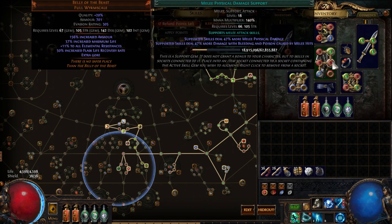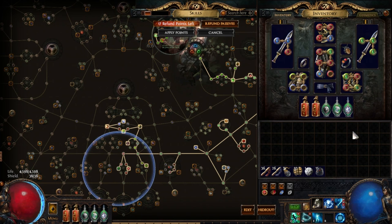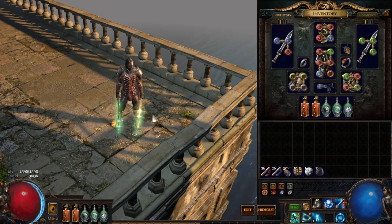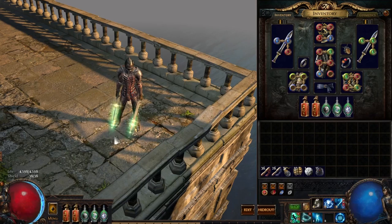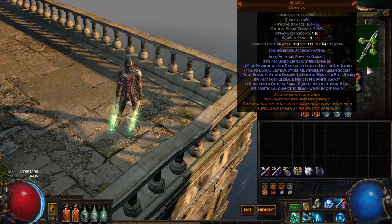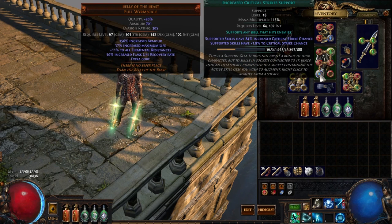Our gem setup is Frostblades, Melee Physical, Multistrike, and Elemental Damage with Attacks. You could be using added cold, cold pen, or added lightning — whatever you want when leveling. But as soon as you get Multistrike, this skill starts to feel good because you begin to auto-target. Because we're dual wielding, we get some attack speed and attack damage buffs. My last gem is Increased Critical Strikes.